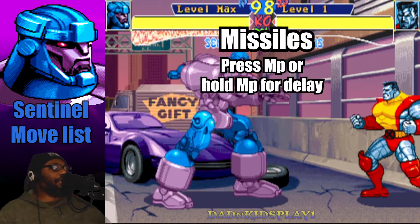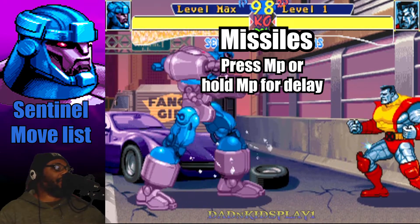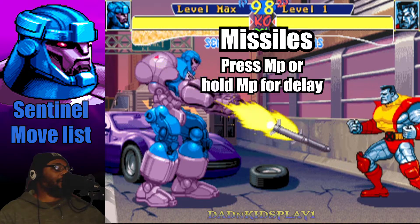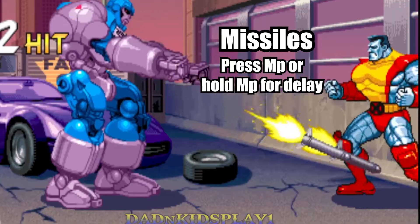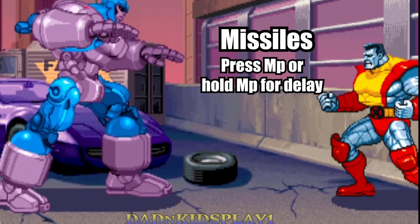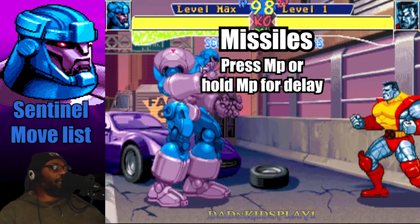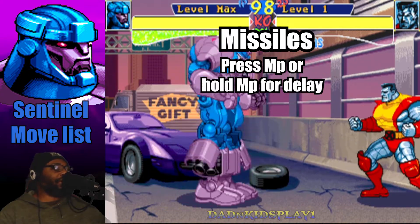The next move I want to talk about is his missile. It's a standard missile and you just press medium punch to do it. If you hold the medium punch button you can delay the rockets, but if you just tap it he'll automatically let it go. You can only do this attack standing on the ground — you can't do the missile from midair.